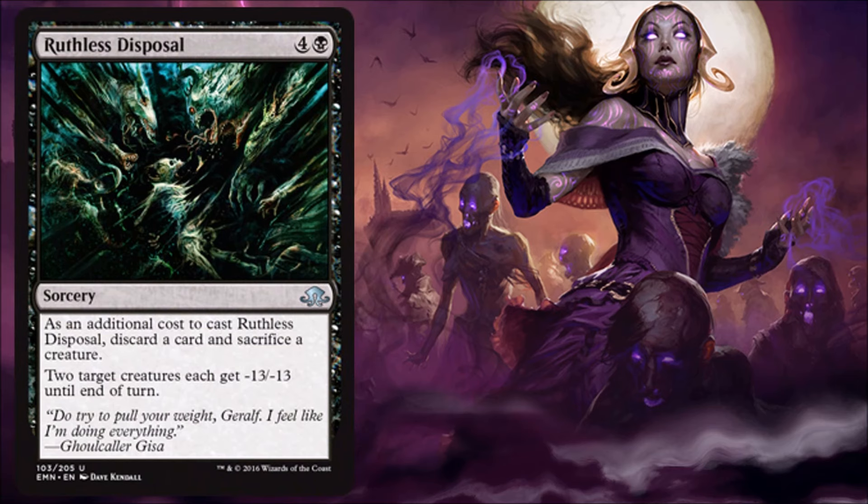Ruthless Disposal — again, another decent limited card. They're asking a lot from you for removal. However, there will be times where this is worth it. Discarding a card can sometimes be an advantage in this set, and so can sacrificing a creature. Giving two target creatures minus 13, minus 13 is a pretty big deal because you're taking out two creatures and potentially things that could be hard to get rid of otherwise — like indestructible things or Emrakul-style cards. You've got some big Eldrazi in this set, so this is good against those. I actually really like this a lot in limited. A five-mana cost is a little pricey considering you still have to discard a card and sacrifice a creature.